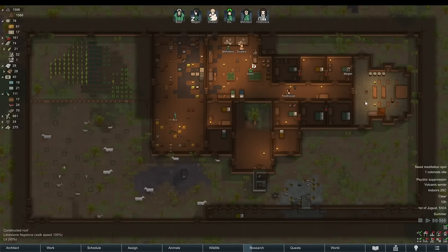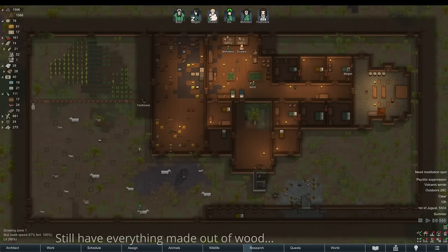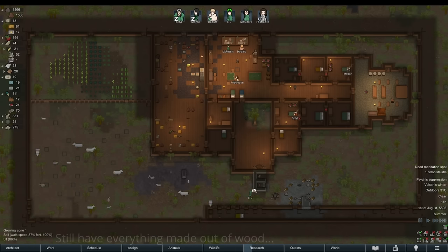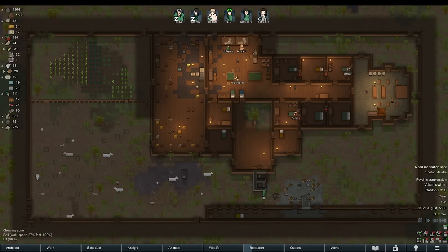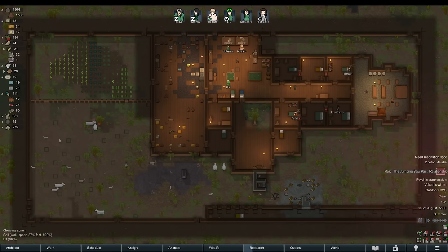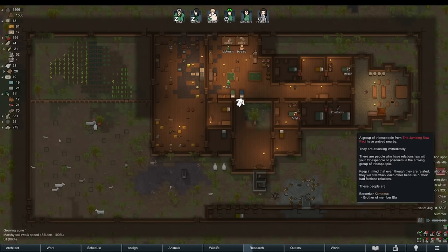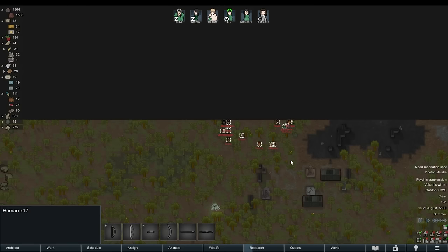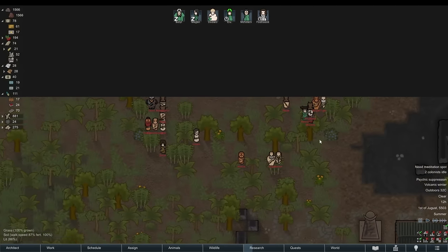Here's the same base with some things we didn't need thrown away. We still have huge piles of food, medicines, spare weapons, drugs, components, 24 luciferium, and five mortar barrels. All the removed junk is stuff we would most likely never use or that could easily be acquired again. This is basic wealth management, a tactic that can drastically reduce raid size. After the Great Purge, the base now only gets attacked by 17 tribals — that's five enemies who are essentially dead without a shot being fired.